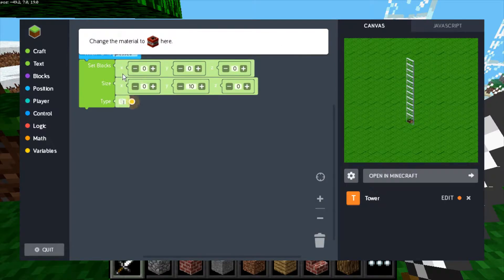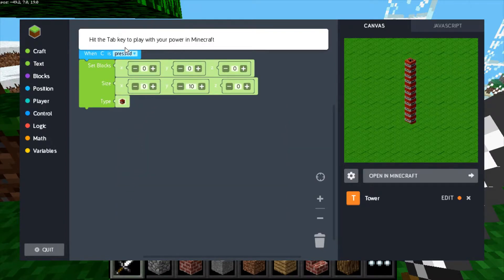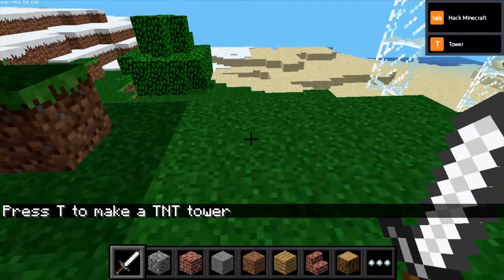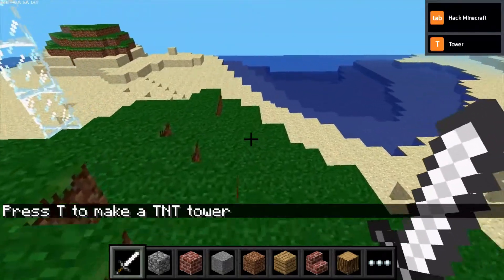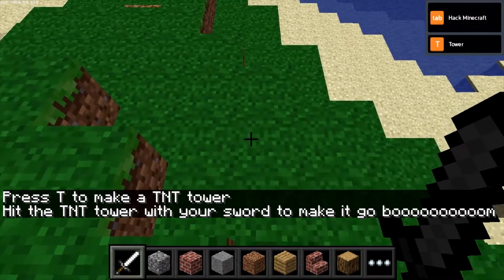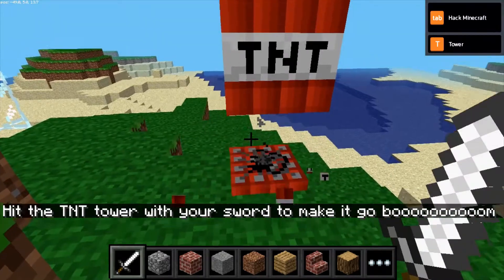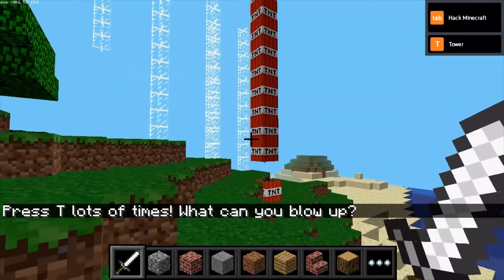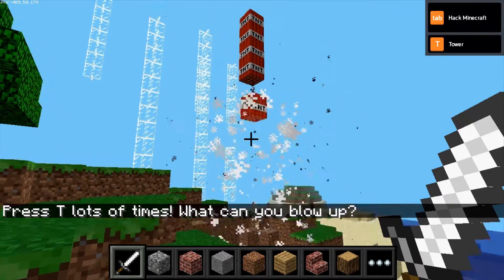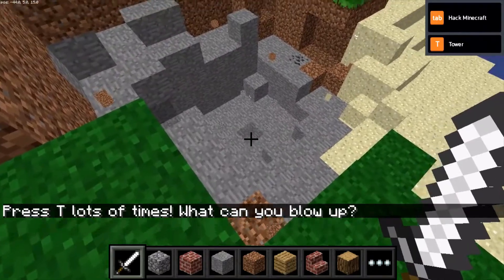The next challenge is to change our material to TNT — that's always a fun one. You build a setting out of TNT and blow it up. Switch the material to TNT and you can see it's now a tower of TNT blocks. Run around and put them wherever you want. Sometimes you've got to back up because it's built right where you're standing — just back up a little bit and there it is. Give it a couple of smacks with your sword, set it off, and watch it blow up. You can see it cascades down and blows a big hole in your Minecraft world, just like in regular Minecraft.